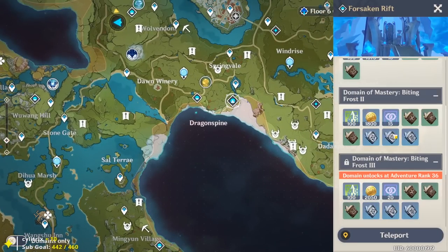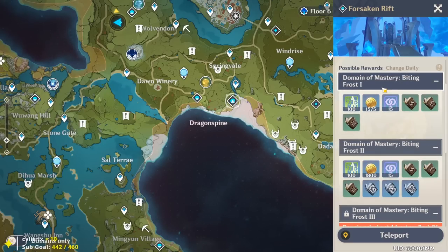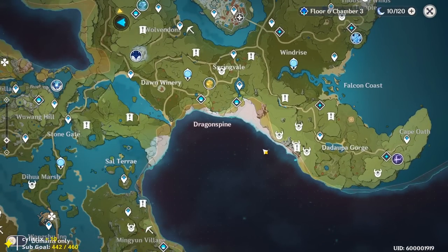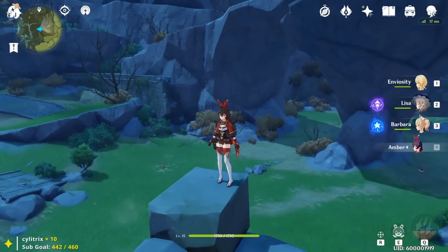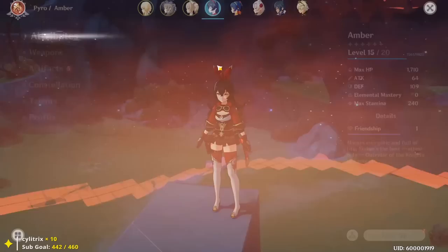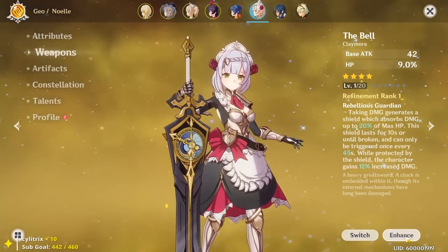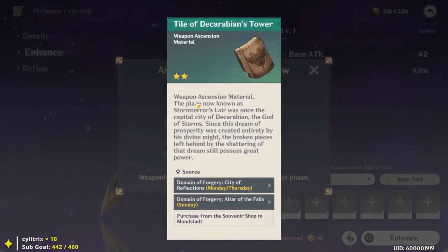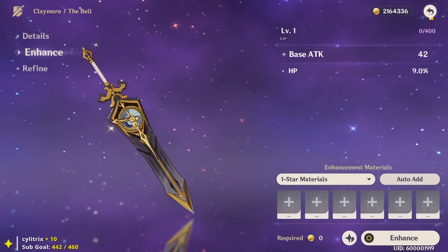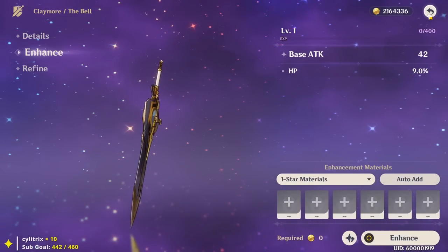The other things I spend resin on are the talent upgrade material domain, Forsaken Rift, to level up your character's talents - basic attacks, skills, and ultimates - and then world bosses to get ascension materials. The key approach is to farm just the bare minimum. Whatever Adventure Rank you are, look at your weapon, click Enhance, see what materials you need, farm only what you need, then stop - because once you ascend your weapon you need to wait for the next Adventure Rank to ascend it again.